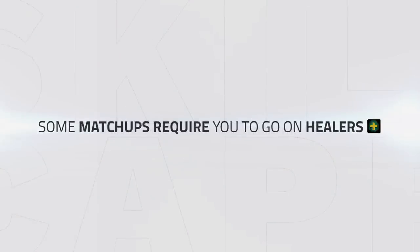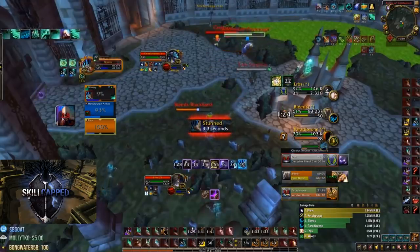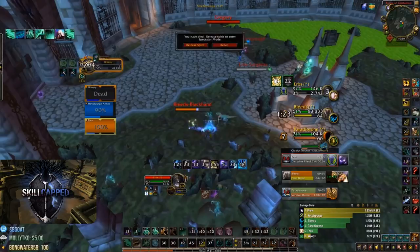Also, some matchups require you to go onto healers. Against Turbo for example, looking to crowd control the DPS with Roots and having your Hunter go for Diamond Dice is a great alternative strategy. As Monks are very susceptible to dying inside of stuns, and due to the nature of their healing requiring them to stand still, they are easy targets to train down if you can keep up with them or catch them inside of a stun.